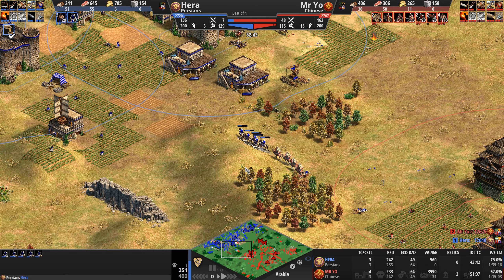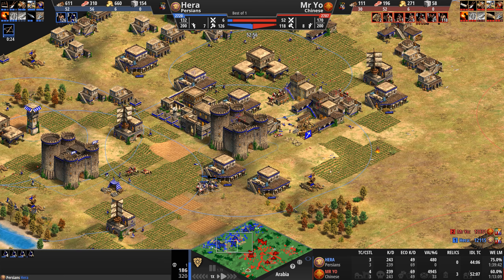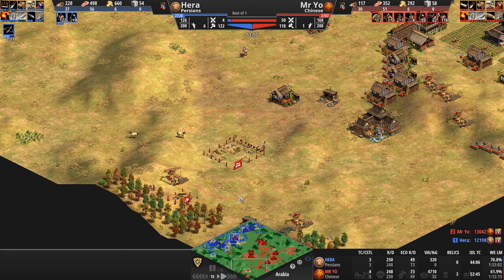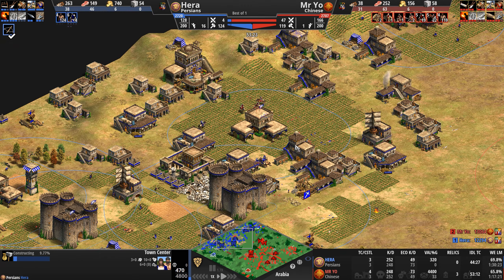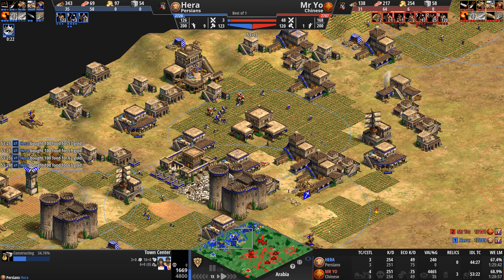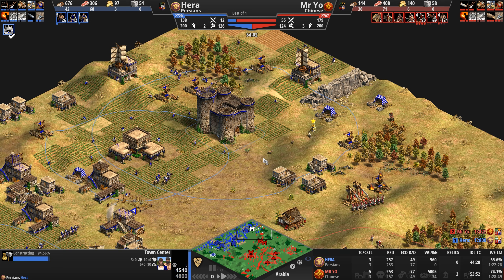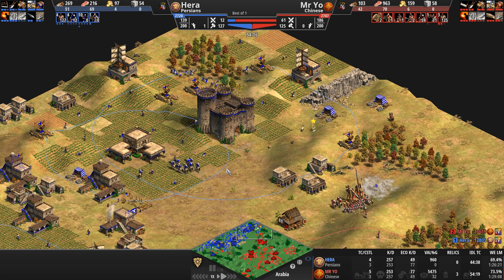The raid is done — Hera has to go home. Whatever precious few military units he has need to defend the home front, which is now under attack. Mr. Yo keeps raiding with 21 light cav, four more in production — 10 times the army supply of his opponent, 40 supply ahead in total. Another town center goes down for Hera. Now something not seen every day — the Commander upgrade, which turns these Persian crossbows into wood-only trash units, since Persians don't get Arbalests.